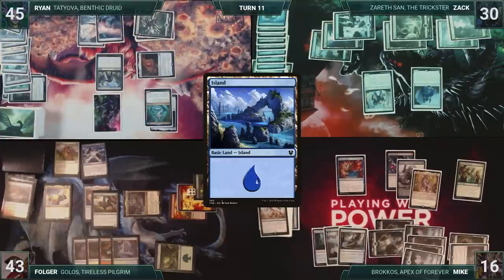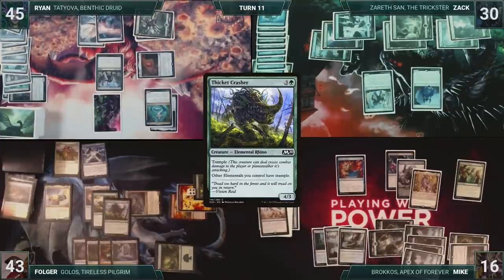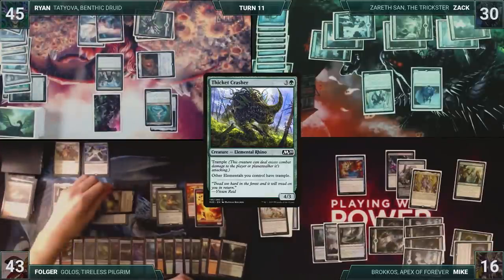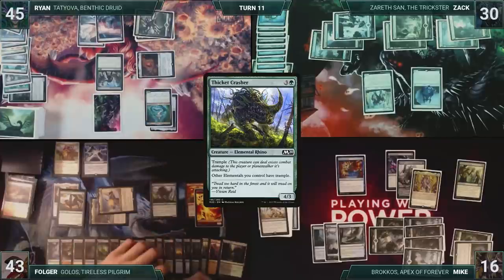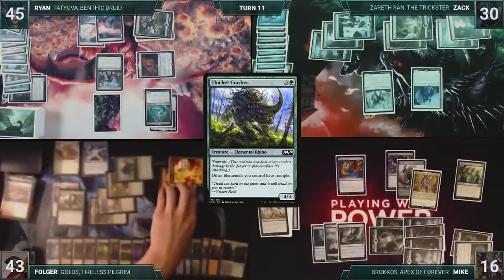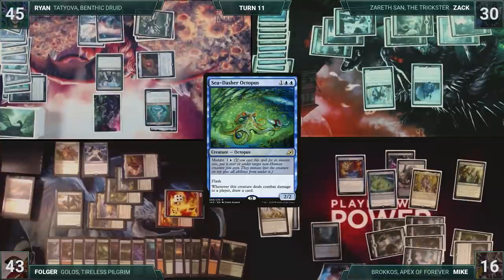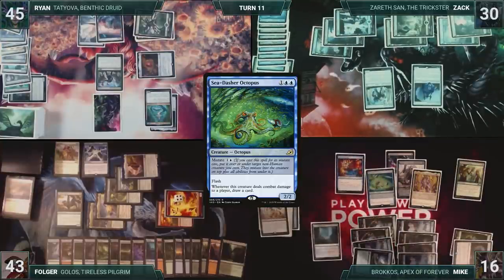At the end of Mike's turn, Folger flashes in a Thicket Crasher through Leyline of Anticipation. Folger draws and then immediately moves to combat, attacking Mike with Yarok, Kykar, Reclaimer, Crasher, Golos, Scorcher, and four elementals. In response, Mike flashes in Sea Dasher Octopus, mutating onto Brokos. Season of Growth triggers, and Mike draws a card. Mutate triggers, and Mike gives Scorcher minus two, minus two, killing it. The other mutate triggers, and Mike fetches up an Island. Mike then blocks Crasher with Brokos.